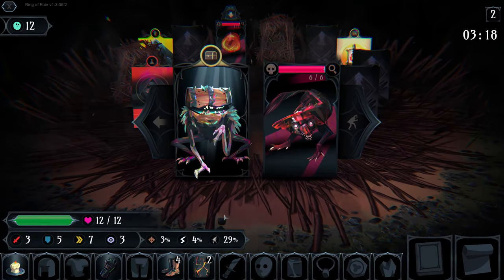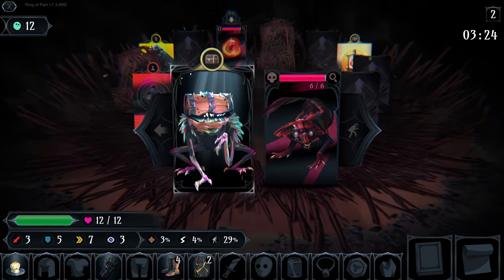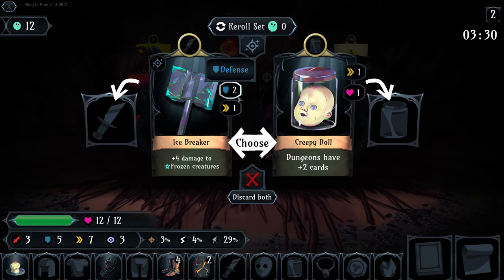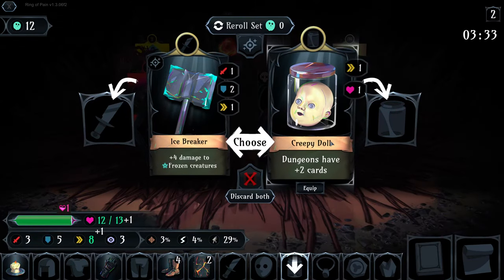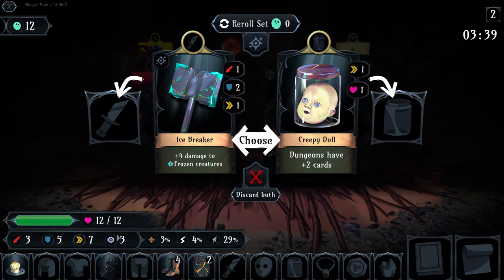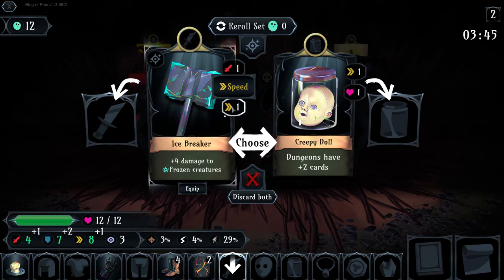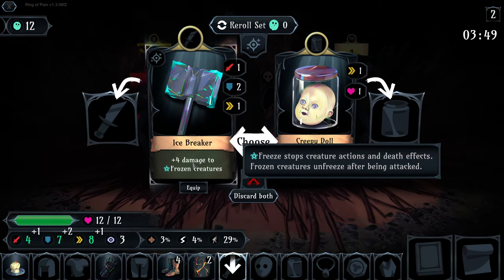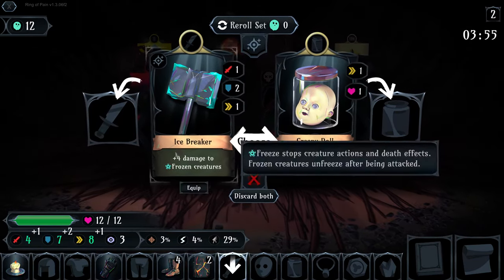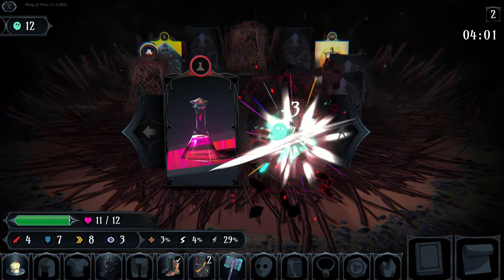Room two has a similar setup and strategy. There's a free item - we get Icebreaker, which gives great stats all around, or Creepy Doll, which gives health, speed, and dungeons with plus two cards. We get more value from Icebreaker: the stats are more in line with what we need, and plus four damage to frozen creatures pairs really nicely with our Boots. You're always looking for synergies with your other items.